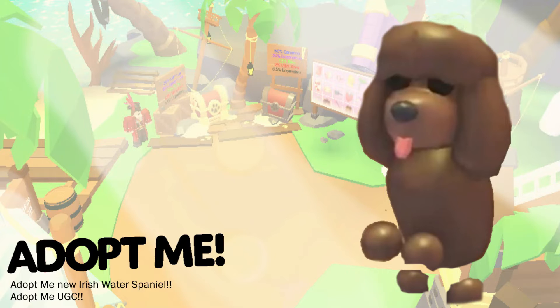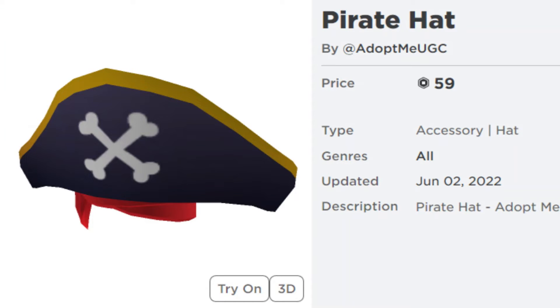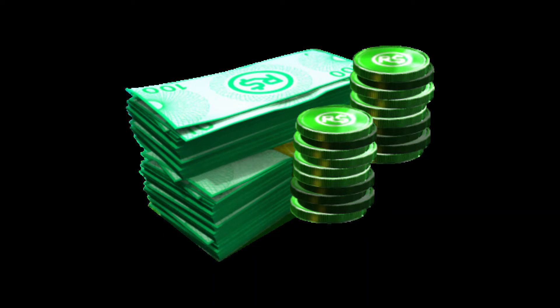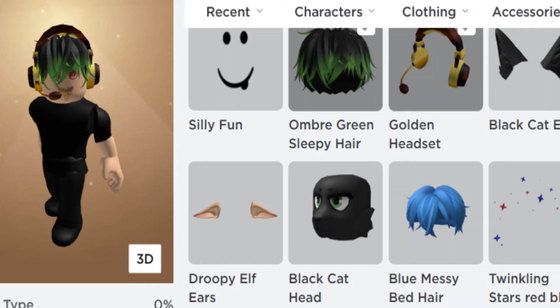The other update is the Irish Water Spaniel, coming out this Thursday. There are two updates this week and another one next week. You'll be able to get the Irish Water Spaniel by buying Adopt Me UGC items. UGC is not just petware for your pet - it's items you can wear on your own avatar in any game. Each one costs about 50 Robux and you'll need to buy five, so it'll be about 300 Robux total.